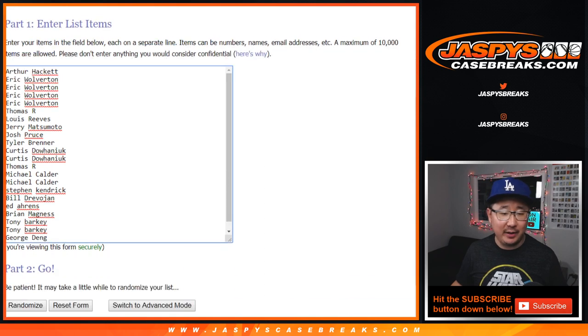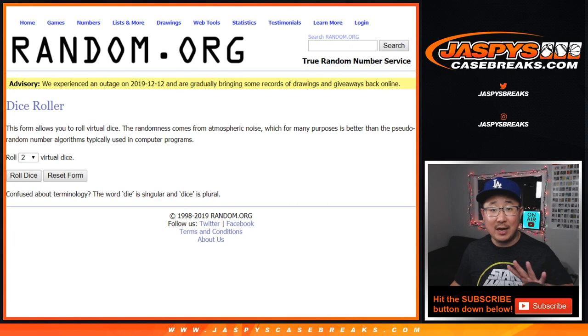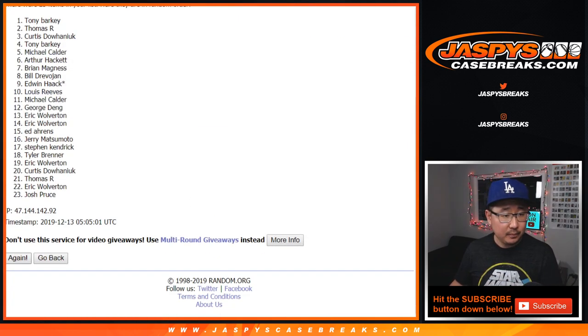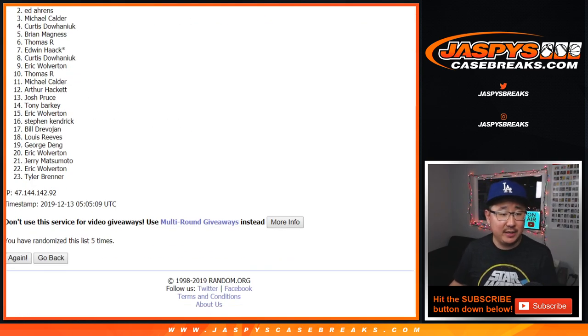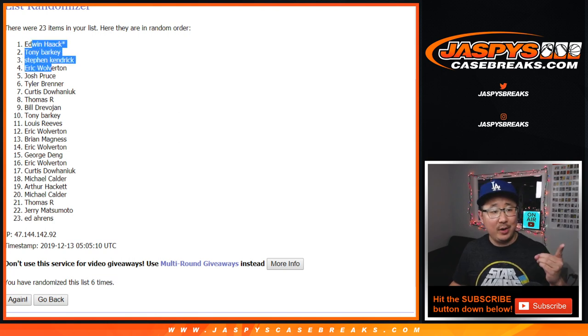The guy's gonna leave with Finn. Okay, look familiar. New dice roll — let's roll and randomize it. Top four get it. After six rolls: congrats to Edwin, Tony, Steven Kendrick, and Eric. There you go — congrats to you.